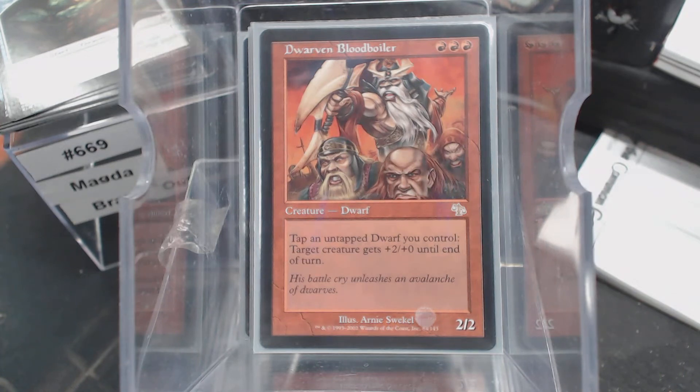We can tap a dwarf through Dwarven Blood Boiler — tap as many dwarves as we want. I actually have had a chance to play this. I did cast the Blood Boiler and tap enough to get the five treasures to go and get the dragon. It didn't do me any good because I got board wiped, but hey, it happened.